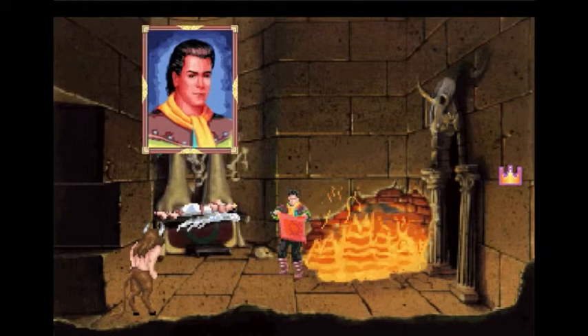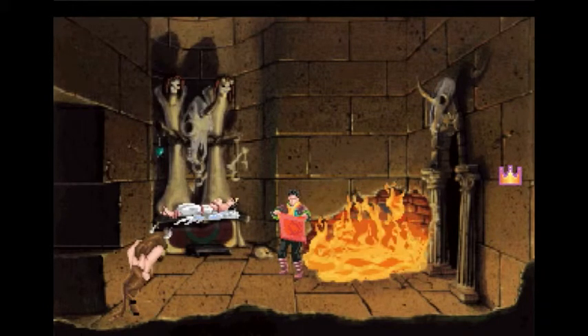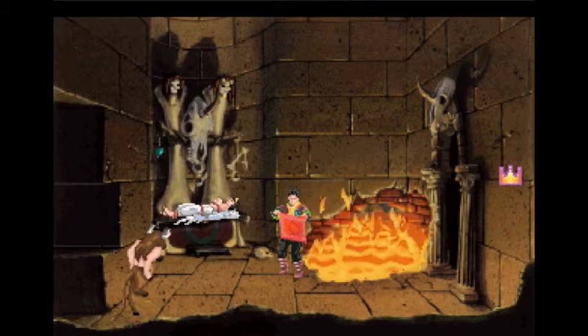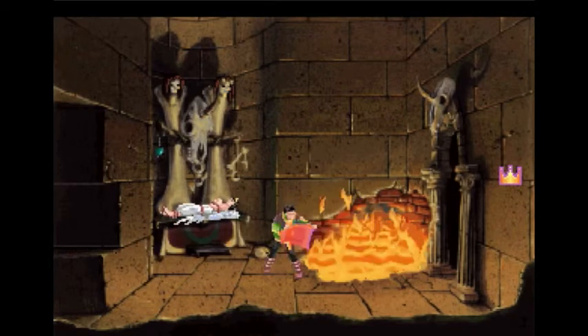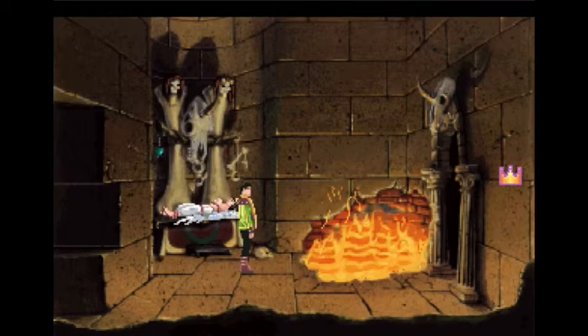Alexander waves the red cloth — 'Look here, you bully! Nice! Bright red! Red!' — 'Now you die!' The Minotaur drops from sight amidst the consuming flames. Slowly, his scream fades as well.